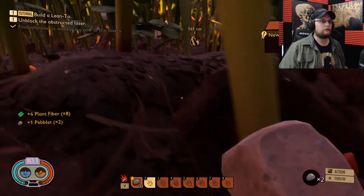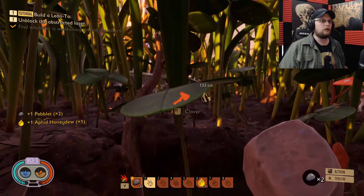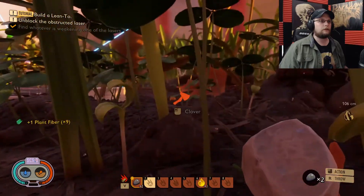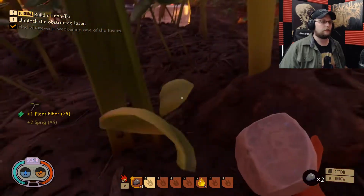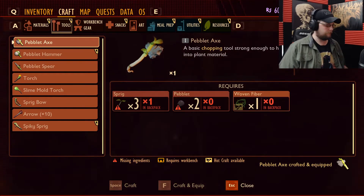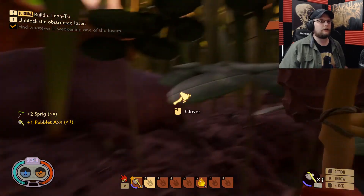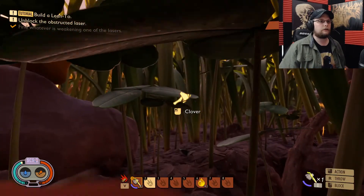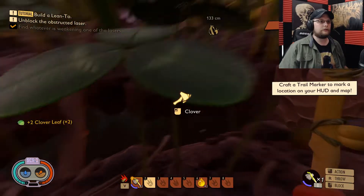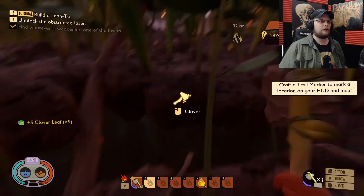Peblet — gotcha! Got it. Clover — oh I need an axe, we definitely need the axe then. Sprigs, here we go. That should do it — bam! Craft and equip — yeah I got an axe now! Clover and clover leaves — we're doing it, we're grounded!